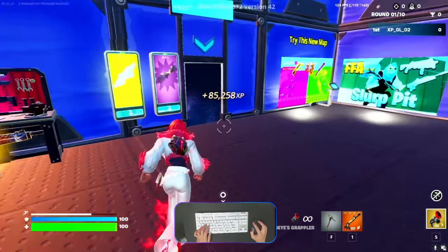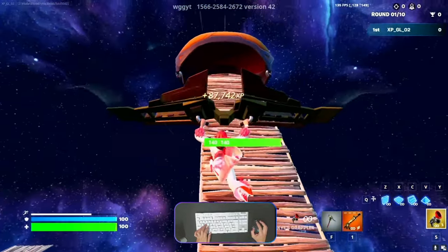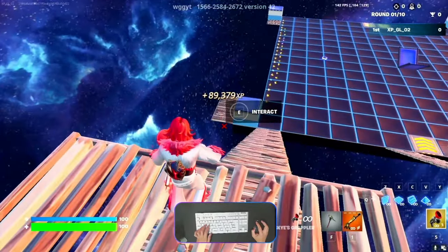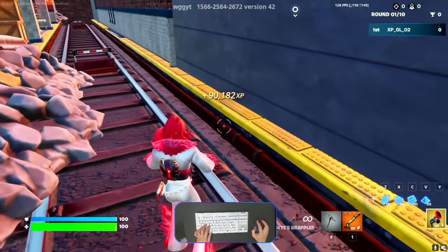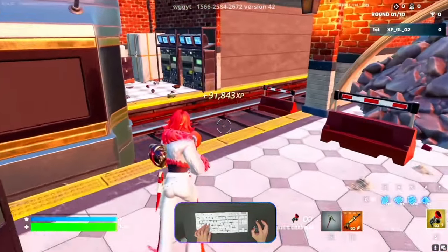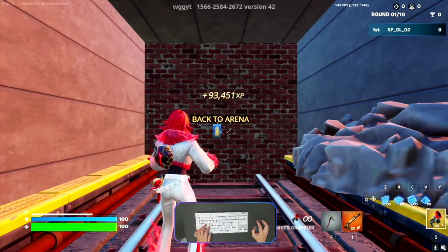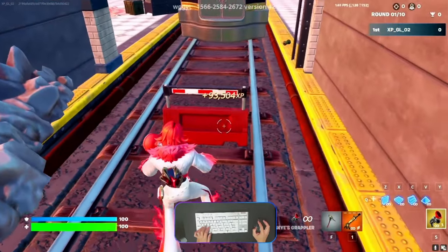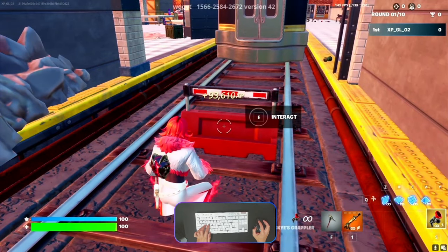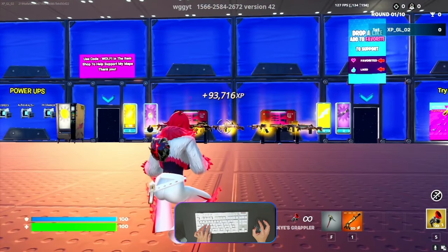Go outside to this place and interact with this button. You'll teleport to the subway place. On the other side, if you see the 'back to arena' button, turn around and look downward, then make a crouch here. You'll see an interact button — activate it and you'll get another XP reward.